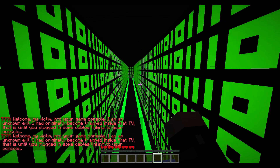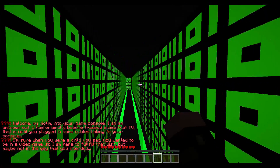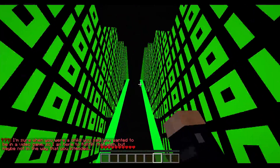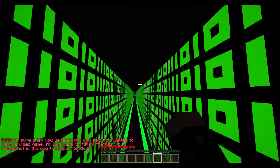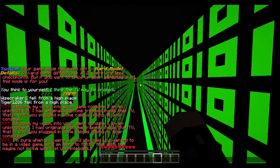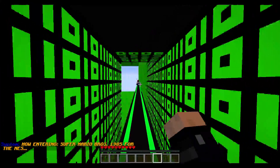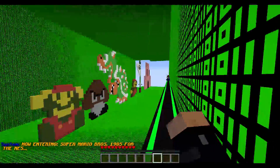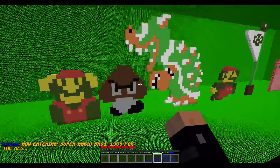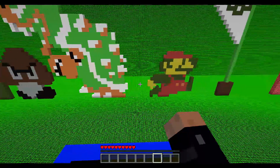Oh my god, the trippiness. Welcome, my victim — into your game console. I'm sure when you were a child, you said you wanted to be in a video game, so I am here to fulfill that wish, but maybe not in the way that you intended. Now entering Super Mario Bros., 1985 for the NES. Wow, this is nice. Nice pixel art. Very trippy green walls, though. I guess we're in, like, the coding of it — the zeros and ones, that's what that is.